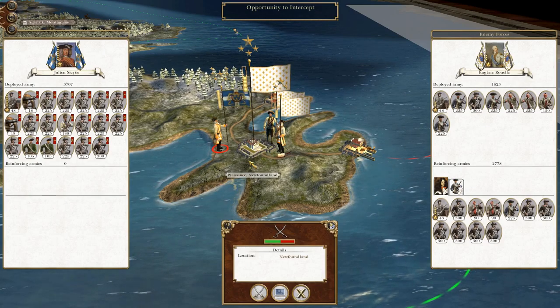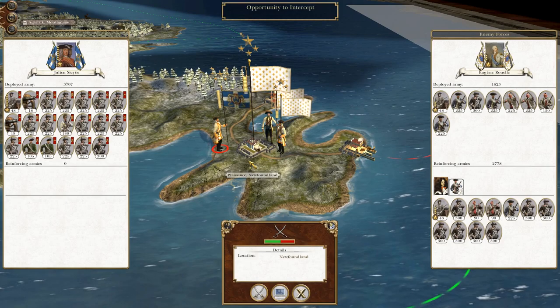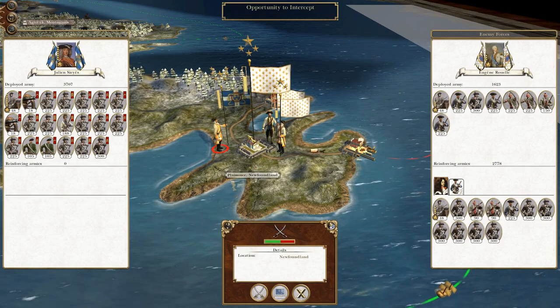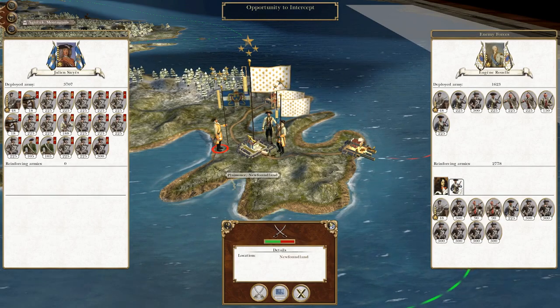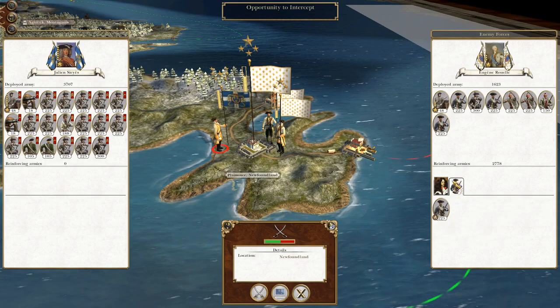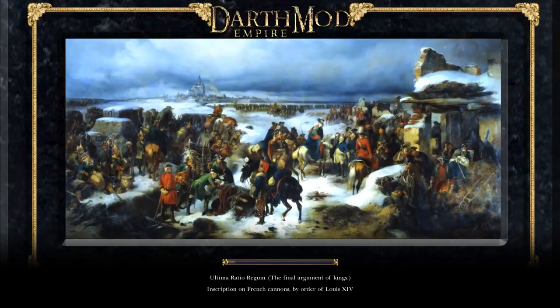To round off where we left off, we are continuing our forced exodus of French troops away from the continent. This time we've landed troops in Newfoundland and we've managed to intercept enemy forces moving in to reinforce the garrison. So without further ado, let's attack.